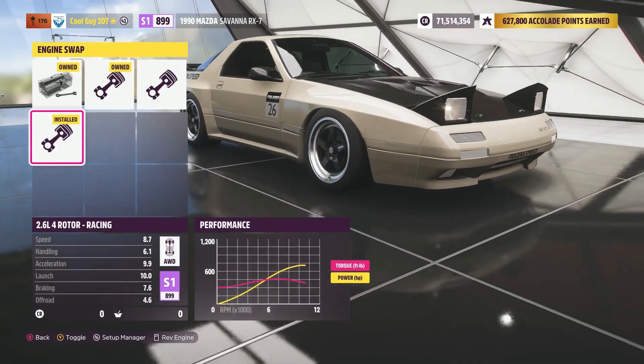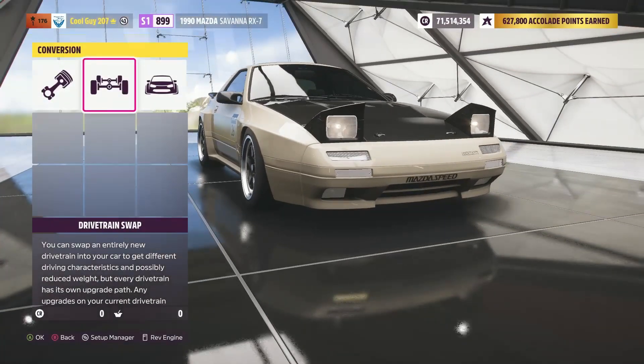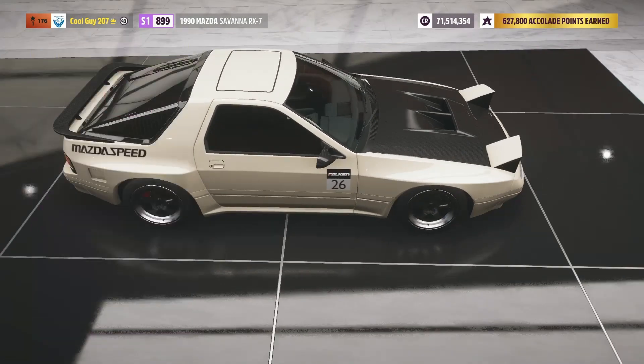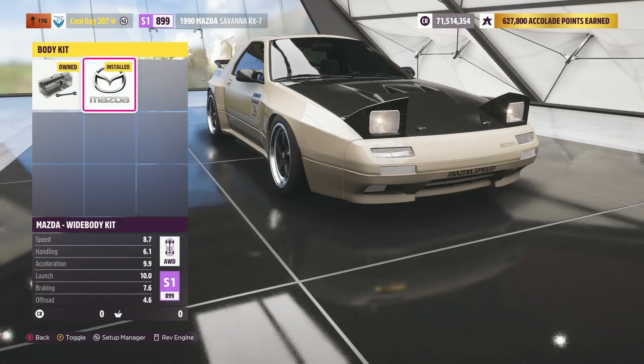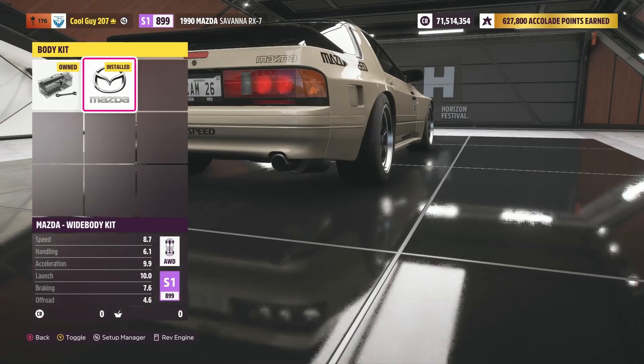Anyway, into the build — we have the 2.6 liter four-rotor racing engine, which sounds like an F1 car. Then we have the all-wheel drive system, and the body kit is completely optional — I just like my cars thick.